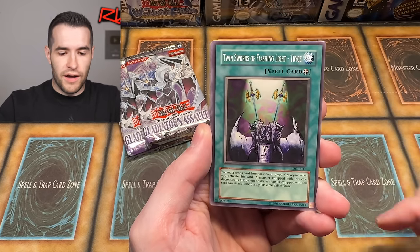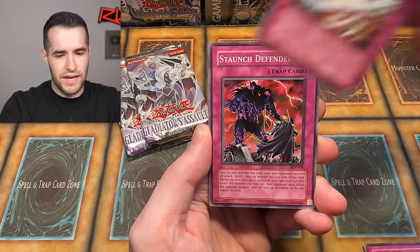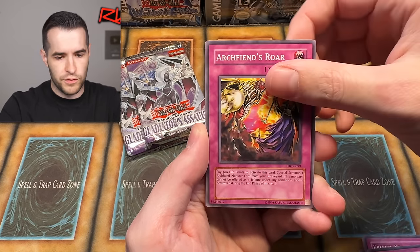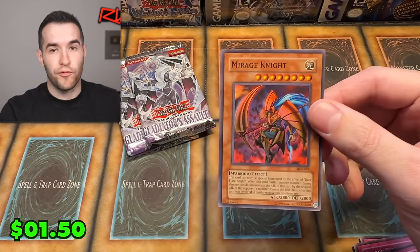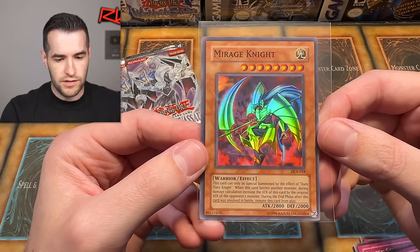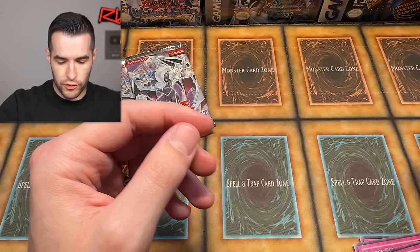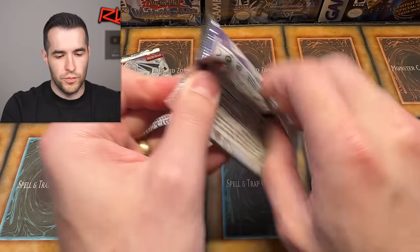We pulled: Archfiend's Roar, Thousand Needles, and Mirage Knight — our first Super Rare! Mirage Knight, very very cool — 2800 attack, very cool looking artwork. So our first super, two ultras, and then a bunch of promo supers as well. GLAS, you've only pulled an Ultra so far — if you can turn this around real quick, that'd be big. Let's go with one Secret Rare.